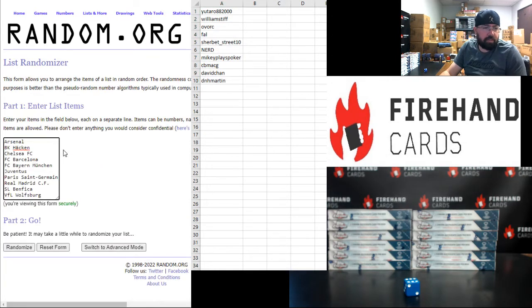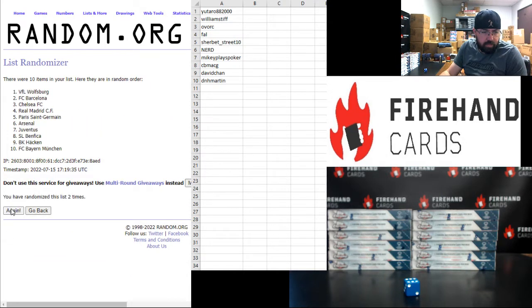Alright, your squads. Arsenal up top, Wolfsburg at the bottom. 1, 2, 3, 4, 5, 6. Bayern Munich up top, Arsenal at the bottom.